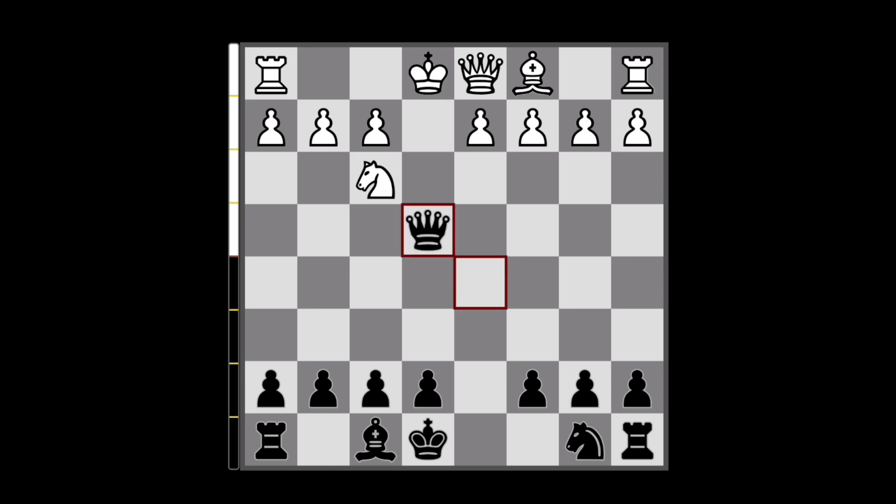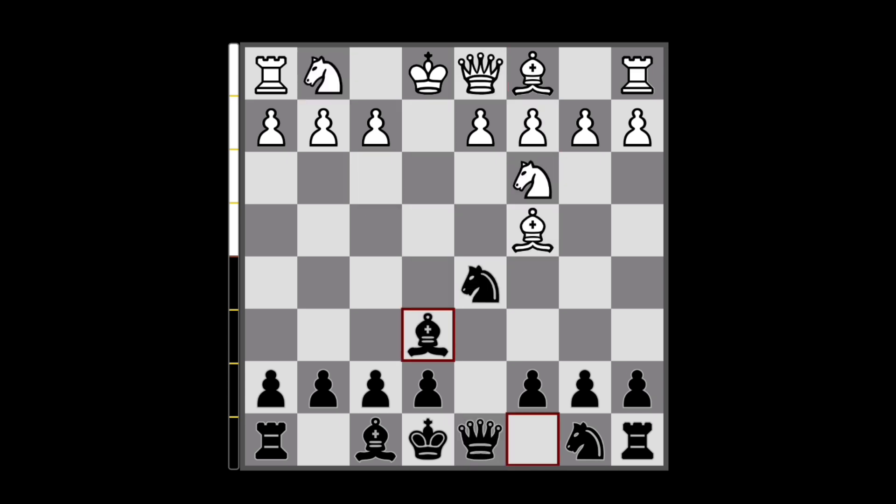Now White needs to decide: either they lose their castling rights with King to f1, or they block with the Queen but lose the c2 pawn. In either case, this is just going to be better for Black. So that is not a way to go for White.